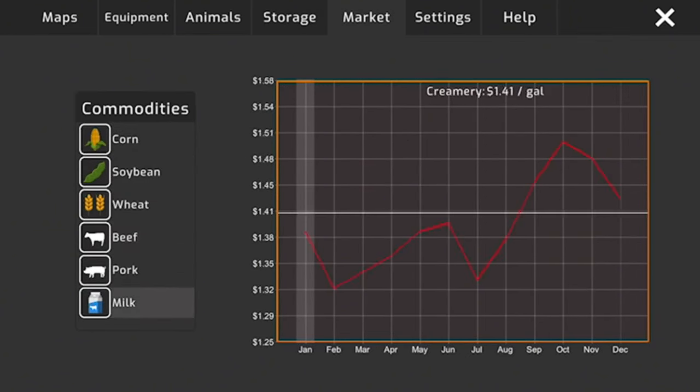Even though the Farmall M doesn't have much horsepower, it handles the spreader fine — the spreader requires 30 HP and the Farmall has 40. I'd like to try soybeans on American Farming, but a soybean head costs about $60,000 and we're nowhere near that.